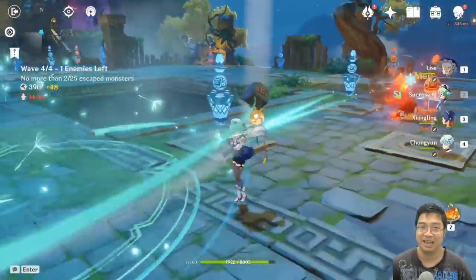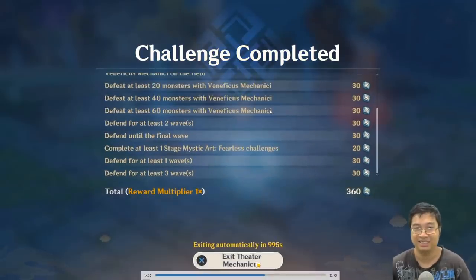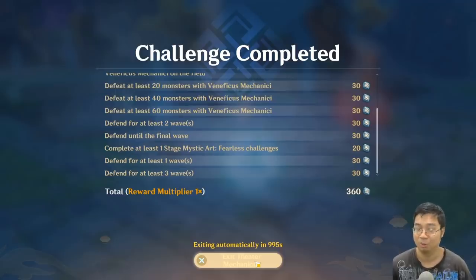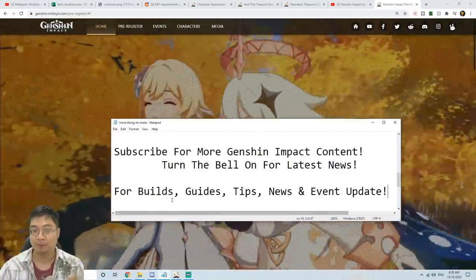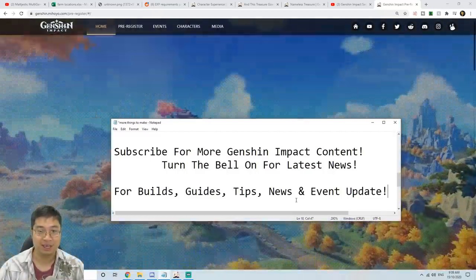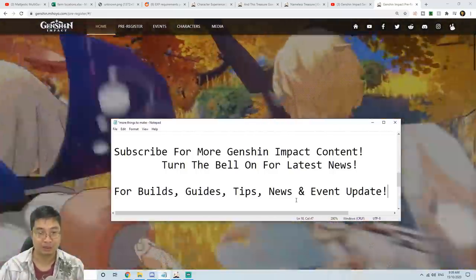Elemental counters are essential, and if you guys have trouble with those we'll go further into elemental counters. If you correctly pass a particular challenge you'll get points for a number of things. Not leaking monsters and having high multipliers means you get more points in the event shop, which is very useful for purchasing four-stars and lots of items. If you found this video helpful, make sure you subscribe and turn on the bell for the latest news. I'll be looking to make more builds, guides, tips, and event updates as we go further into the game. I wish you guys the best of luck with Gacha and have the most fun exploring this wonderful world.